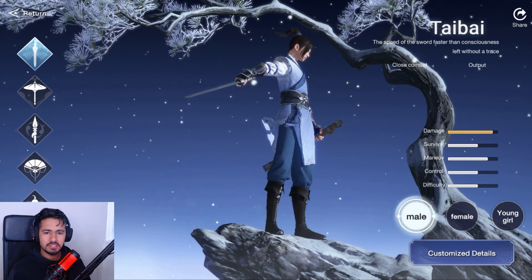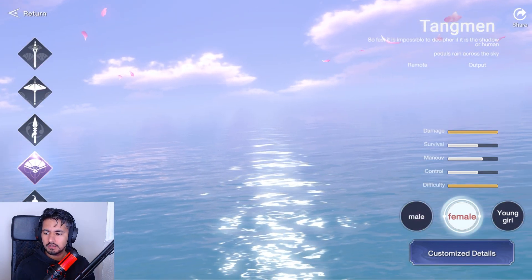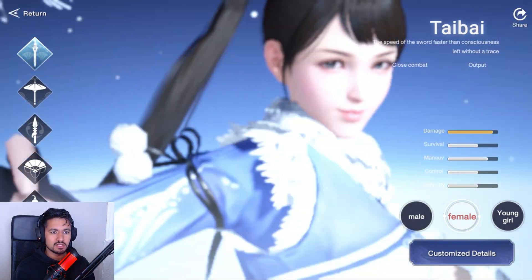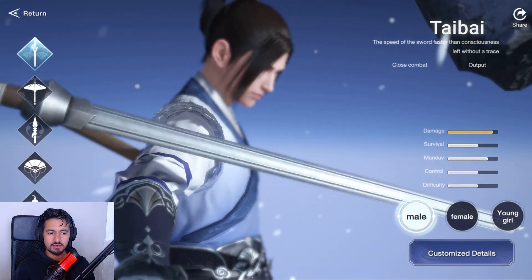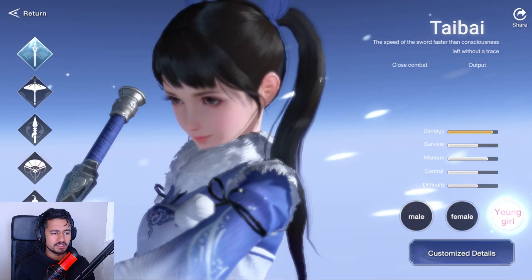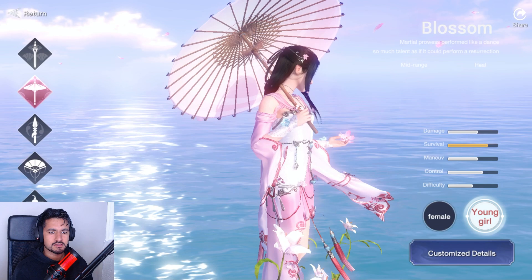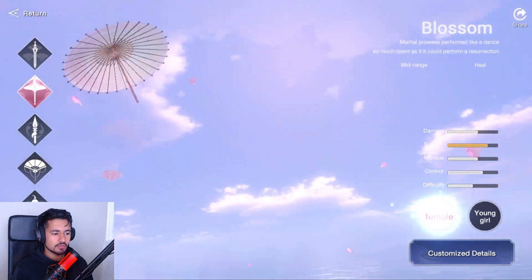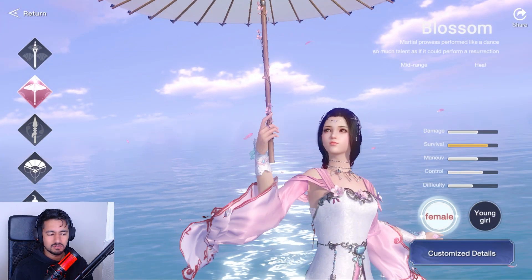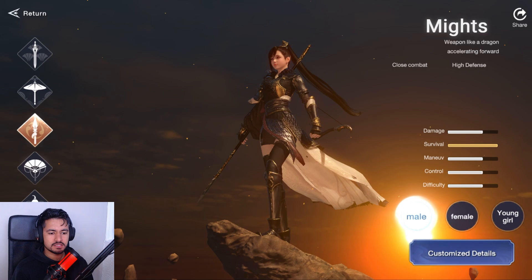We are here in the character selection screen and we have the classes. There are no gender locks, which is good — we like that. We have the Tai Bi, which is a sword class, with male, female, and a young girl option — basically a loli class. Then we have Blossom, a martial art performer, mid-range healer. They have the holy trinity! The Blossom healer comes in female, but males can be healers too.